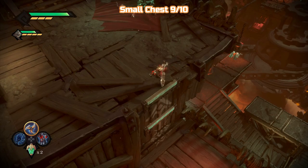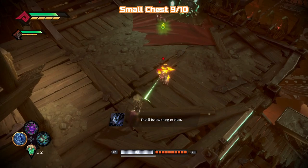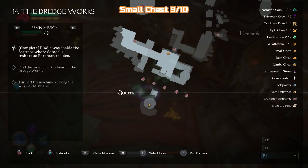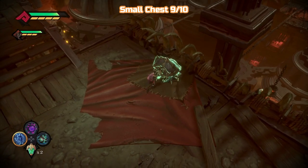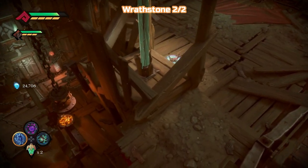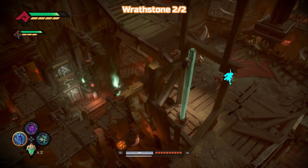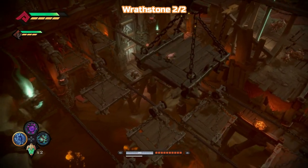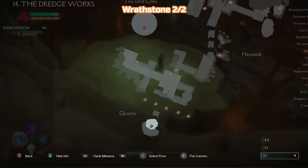Chest number nine — there it is on the map. You can see the wrath stones to the south of us. There is a vertical climb here. We'll take care of those guys in a minute and just jump across and get this wrath stone. And that's all the wrath stones — that's all the health stones for this mission.